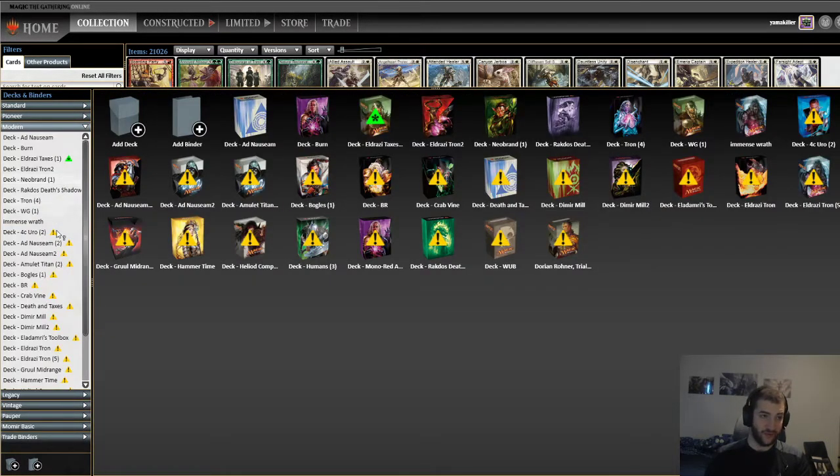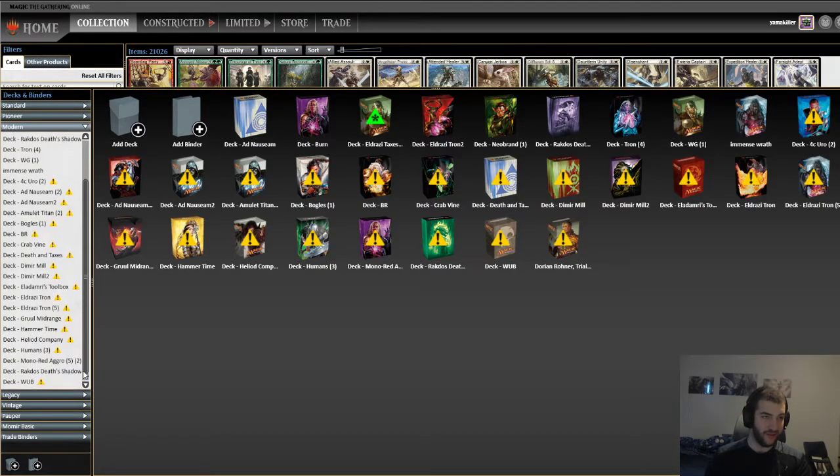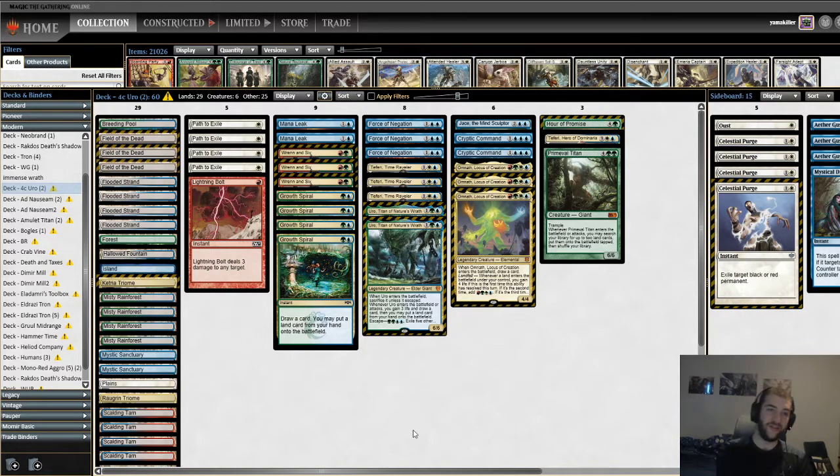Now let us move on to Modern. Modern has some very clear frontrunners. If you are playing Modern, this is the first deck you need to be worried about. There are a bunch of different variations — some people cut down on Force of Negations, some people don't play Primeval Titan, some people cut down on Omnath, some people don't play that many Uros. But some variation of 4-color Uro with 2 to 3 Field of the Deads will be what you are going to play against in a lot of rounds in your big Modern events. This is the best deck.